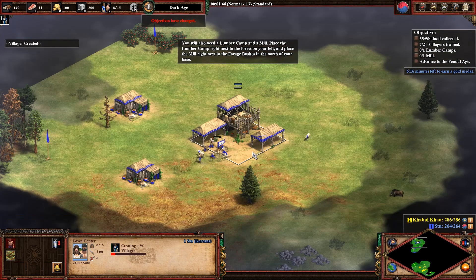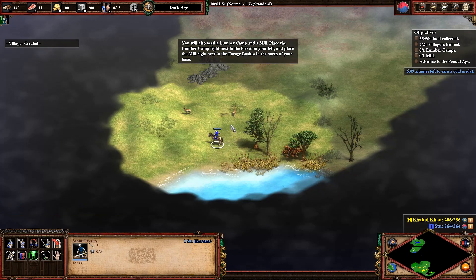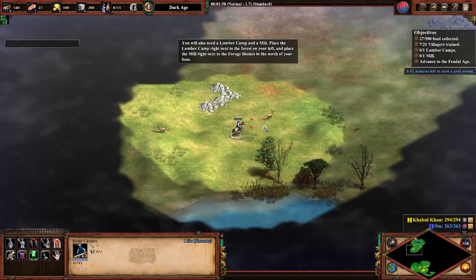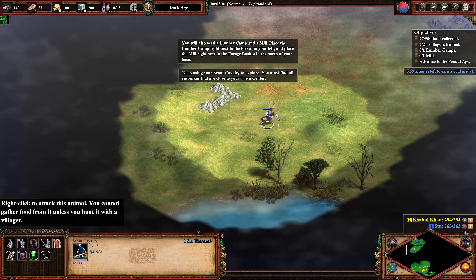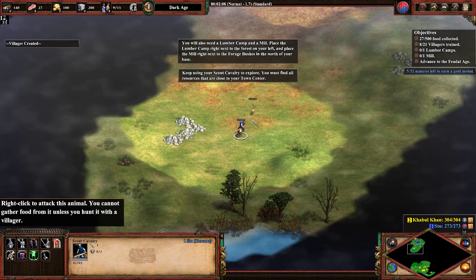You will also need a lumber camp and a mill. Place the lumber camp right next to the forest on your left, and place the mill right next to the forage bushes in the north of your base. Keep using your scout cavalry to explore. You must find all resources that are close to your town center.